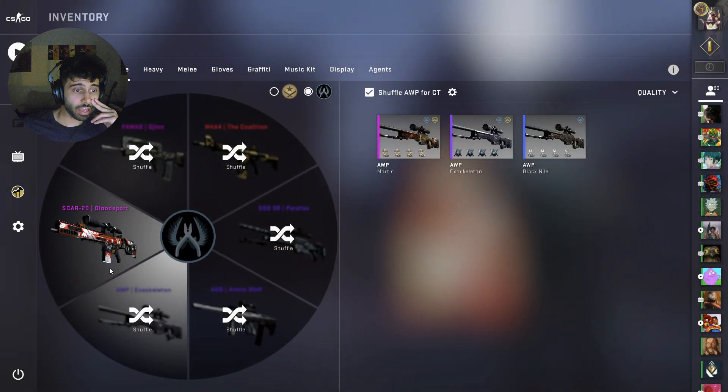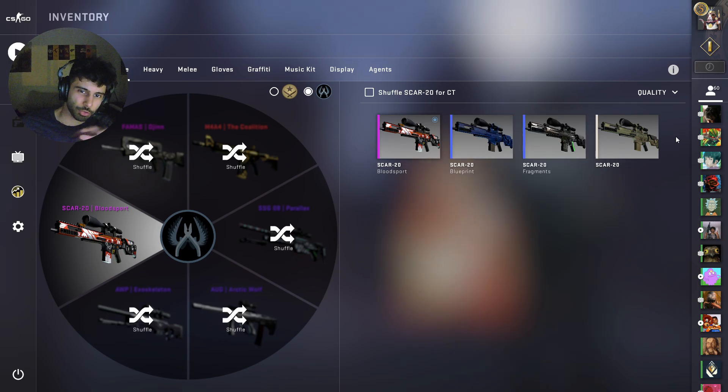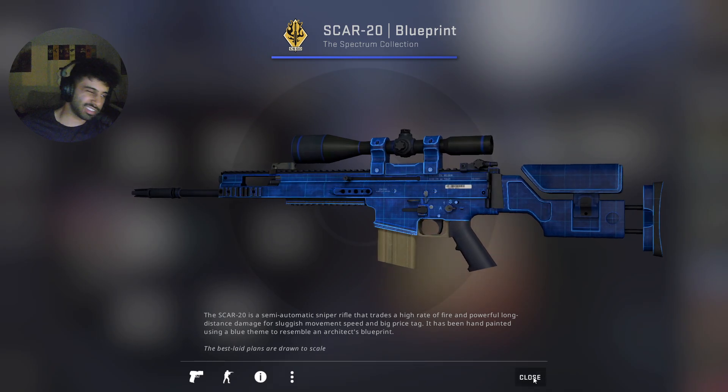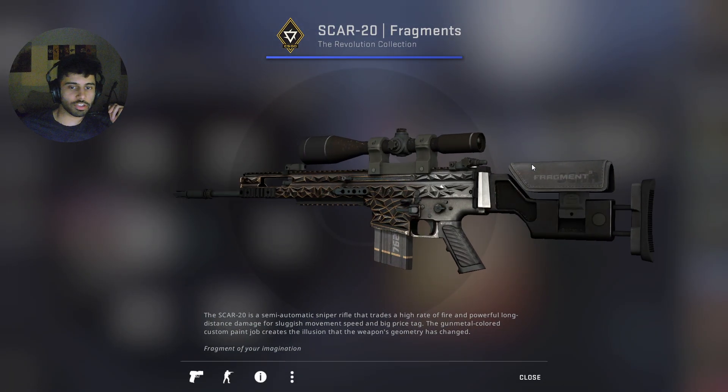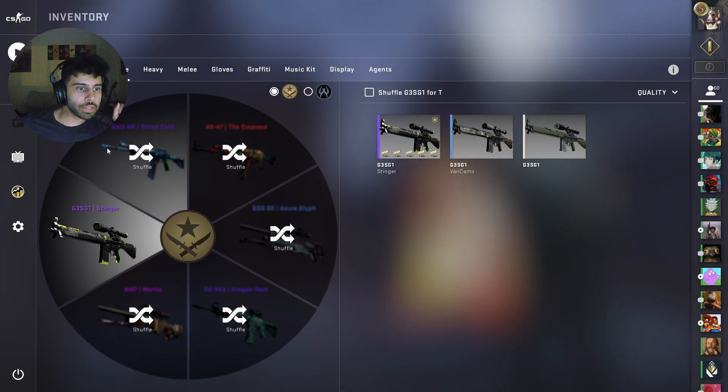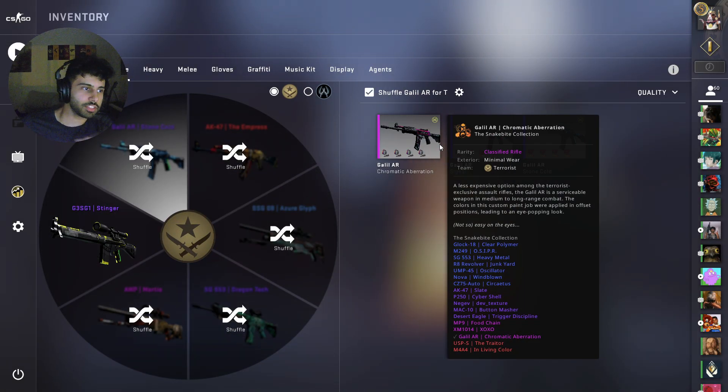I have some SCAR skins but I don't really use the SCAR as much and haven't found good sticker combos. I have the SCAR Bloodsport, the SCAR Blueprint — kind of a questionable skin — and also the SCAR Fragments, which I like for the 3D tessellation effect going on there.